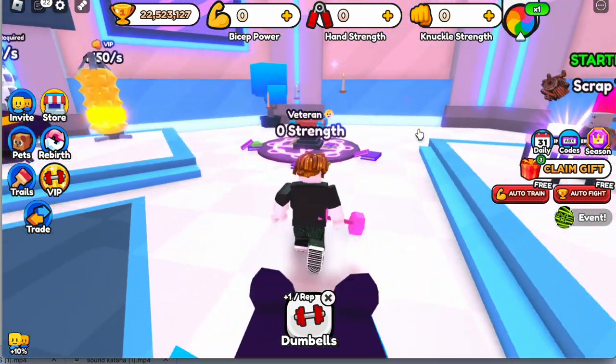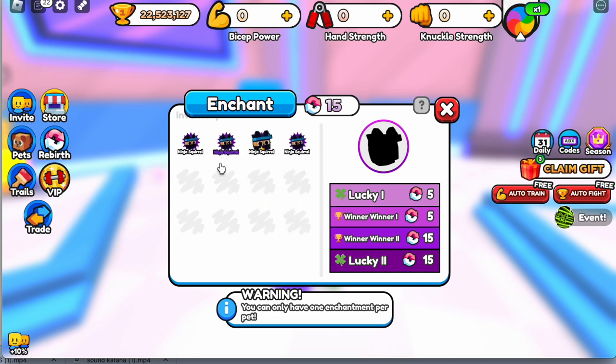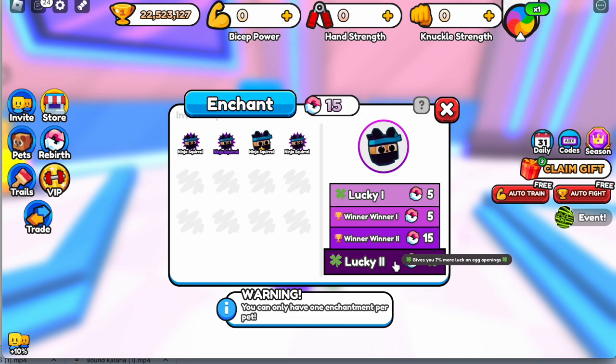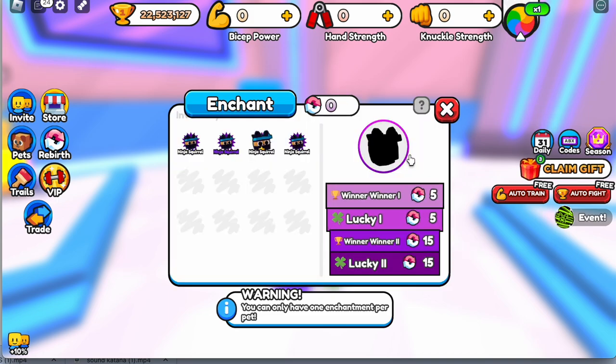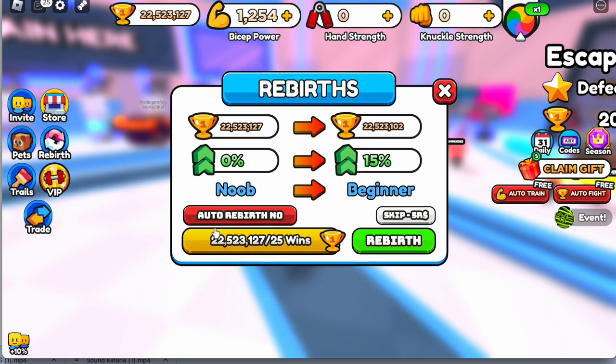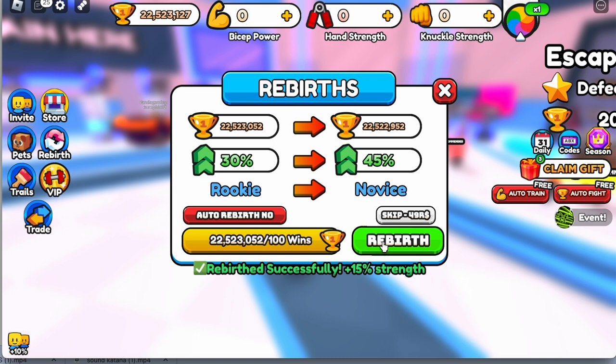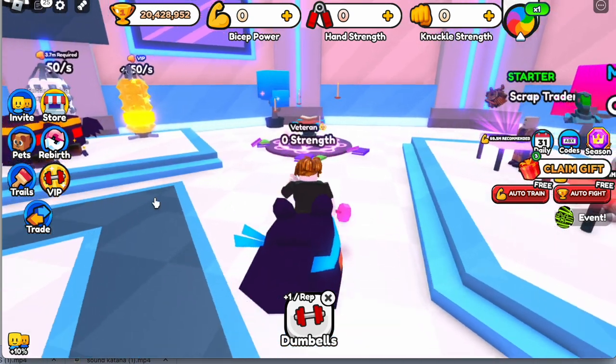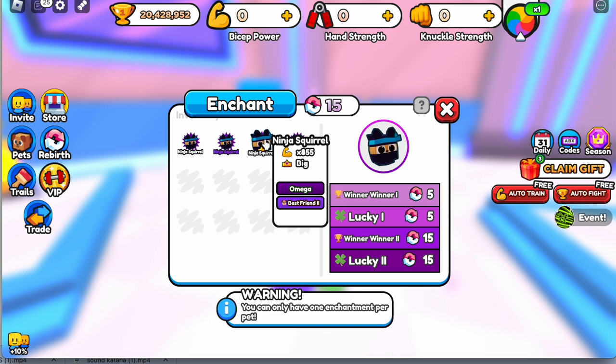And then we're gonna use it again to enchant one of our pets. I want the Lucky enchant to increase our chances of getting the Kraken — or I think it's the Amogus now on the event. There you go guys. Imagine you're gonna rebirth 30 times because you want to enchant your pet twice — that's a lot of money, right? Because every time you rebirth, the higher the money or the winner requirement — the trophies. So there you go.